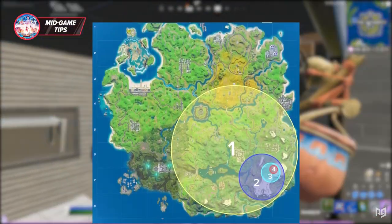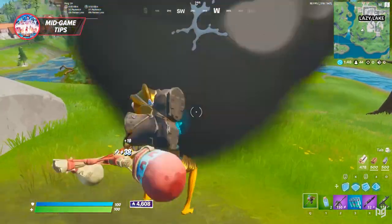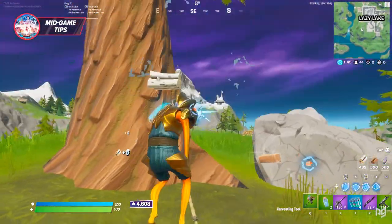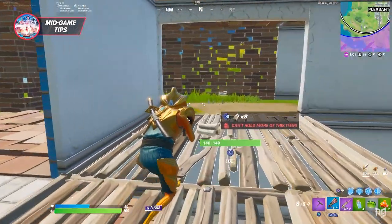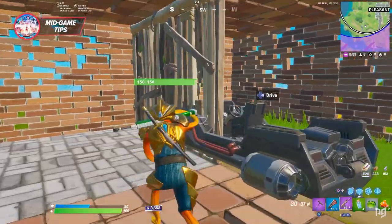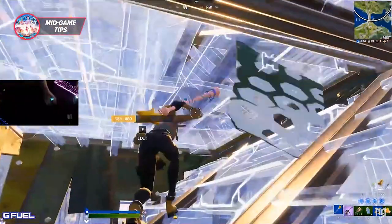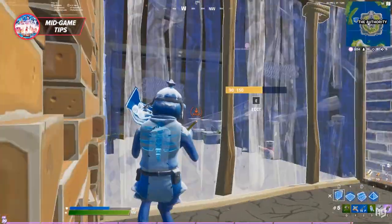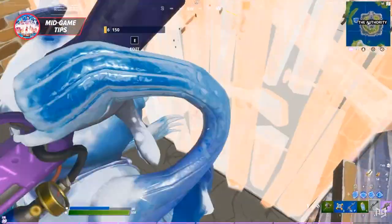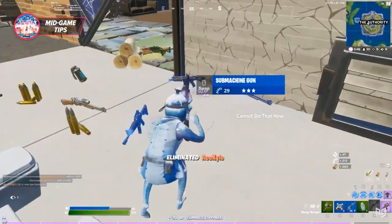The last mid game tip is how to position correctly for each zone. Zone 1 doesn't matter too much, but for zones 2 and 3 you generally want to position near the center and on high ground — that gives you a much better chance of being inside the next zone when it spawns. You don't always have to be on high ground; camping in a random house near the center works too. For circle 4, position on the edge, base up and build with brick or metal, and abuse the cone edit to keep a lookout. Play center for zones 2 and 3, and edge for zone 4.